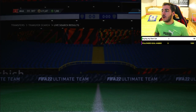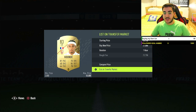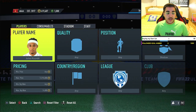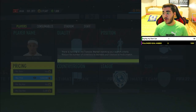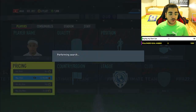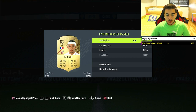We got one! I'm not retired from sniping — we got it for 23,750 coins and I'll list it for 27,000 coins. That's at least 3,000 to 3,500 coins profit. With these methods, slowly but surely you'll make coins. If you have 10k you'll grow to 20k, 20k to 40k. The hardest part is going from zero to 100k — after that it's easier. We got another one at 24,000 coins, listing it at 27,000.